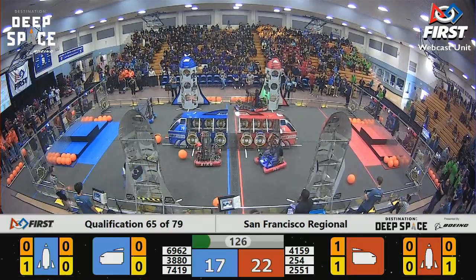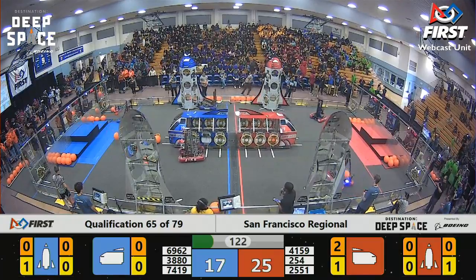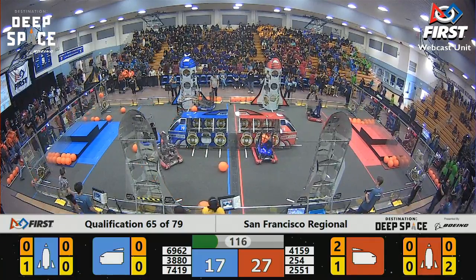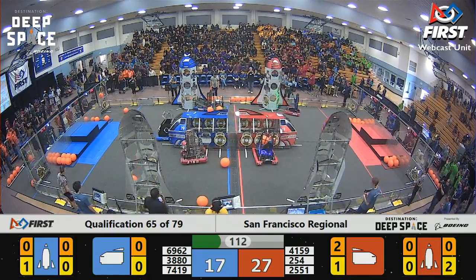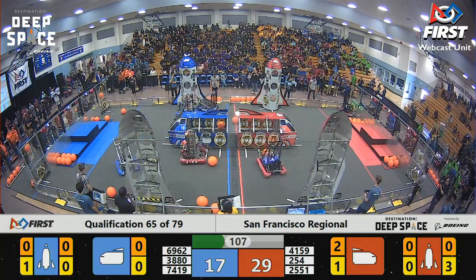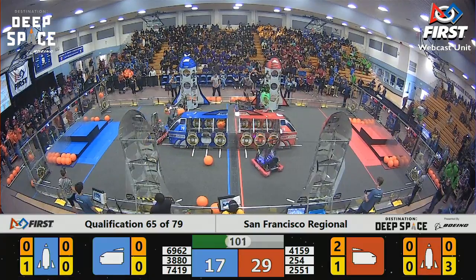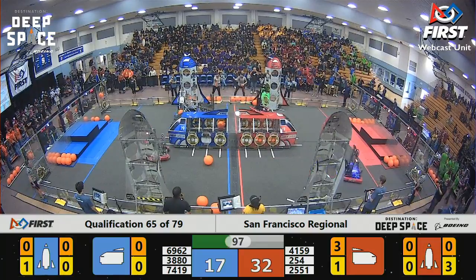25-51 already scoring early on, a cargo for the Red Alliance. Blue Alliance's cargo out of the HAB zone on the near side of the field has been knocked all over the place. Plenty of pieces for them to pick up and score, and it looks like 74-19 will do just that. They had scored a hatch panel on their cargo ship — 29-17. Red Alliance with the lead.